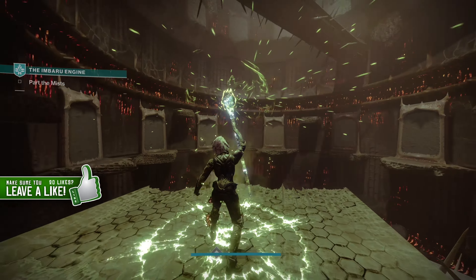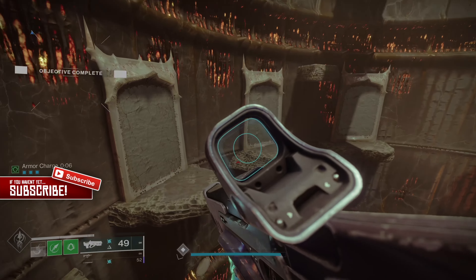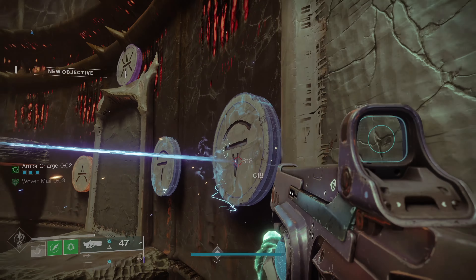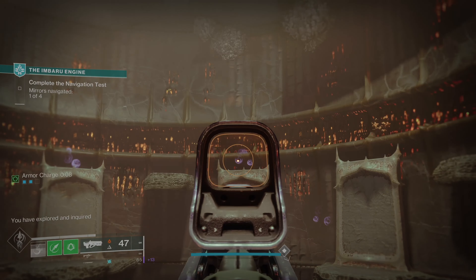Once you reach this room switch to the Hard Light exotic and simply shoot the symbols with a matching element. You can switch the modes on Hard Light by holding down X. The order of the symbols is arc, solar, void, solar — and it's the same every time, so all you need to do is rinse and repeat.